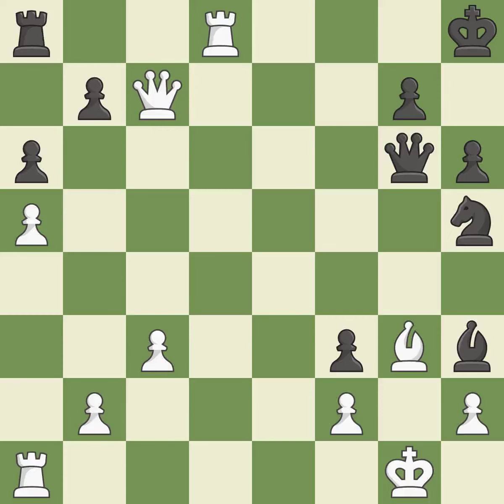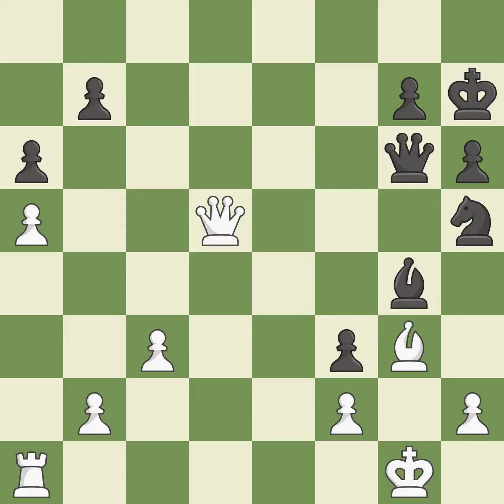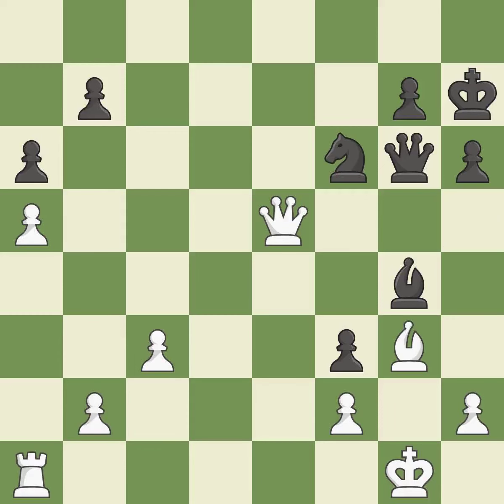After all captures, this is an equal trade — it is best. Takes back — it is best. This steps away from the checking queen — it is best. This forks multiple pieces — it is good. This defends a pawn that was under attack and had no defenders — it is excellent. A very strong play — it is excellent. This mobilizes the knight, allowing it to control more of the board — it is best.